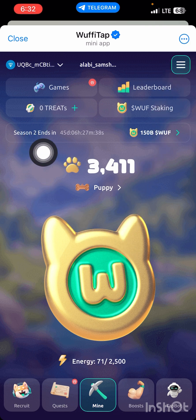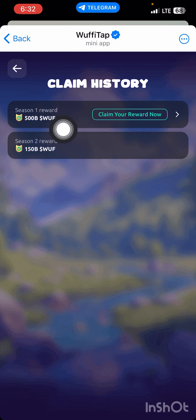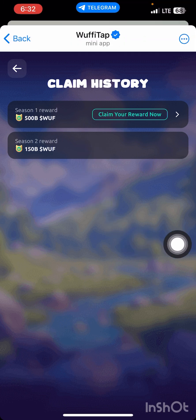Season two ends in 45 days, so it's only 45 days left for season two. To claim your Woofy token, come over to where you see the 150 billion and press on it. You'll then see season one — you can claim the season one there. Season two is ongoing right now, so if you missed the season one airdrop, this is your opportunity to get started on season two.